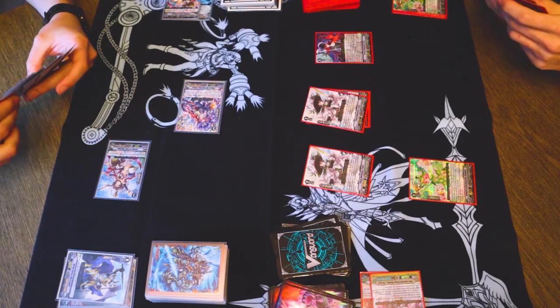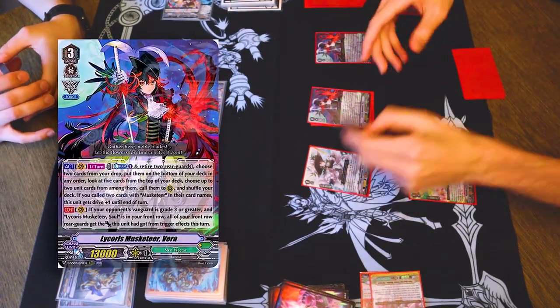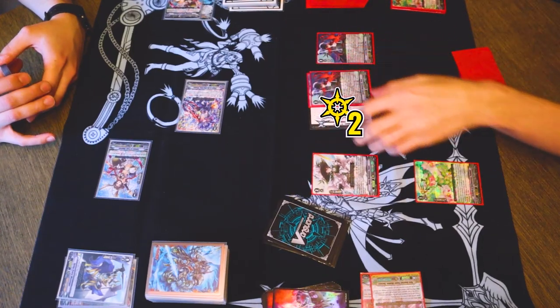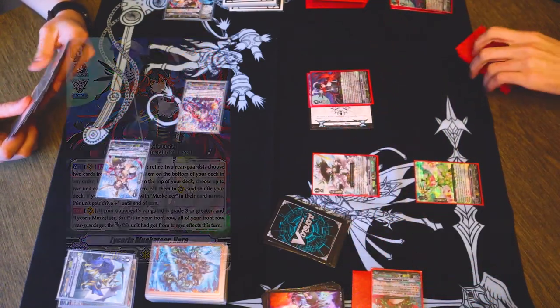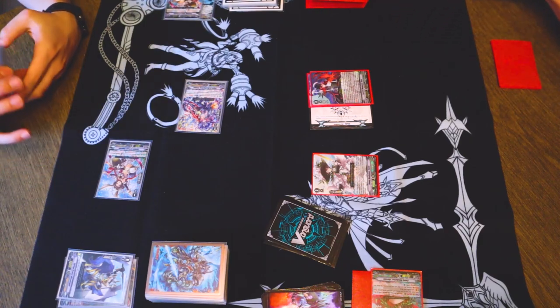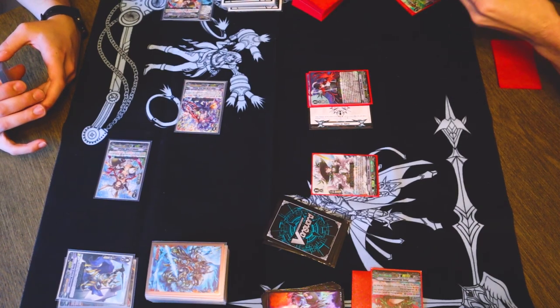Stand and draw. Force 1 didn't go great, so let's do what Force 2 does for this turn. I will put it on Venn, I guess. Then I am going to use Vanguard's skill. Cost counterblast 1, retiring 1 and 2. I take two cards from my drop zone, put them on the bottom of my deck, check top 5, call 2.